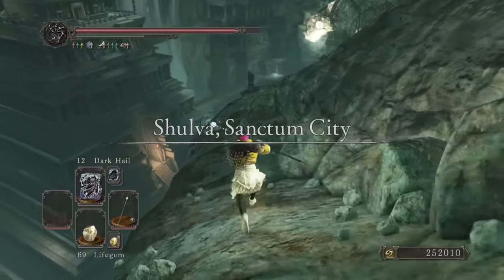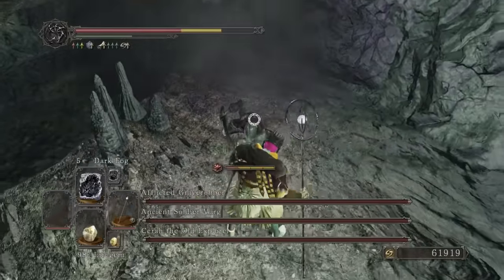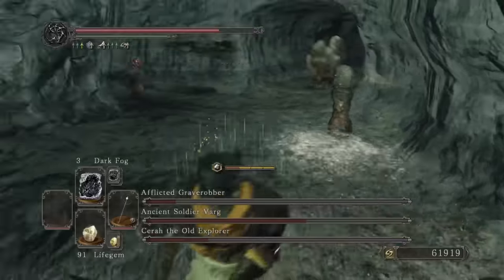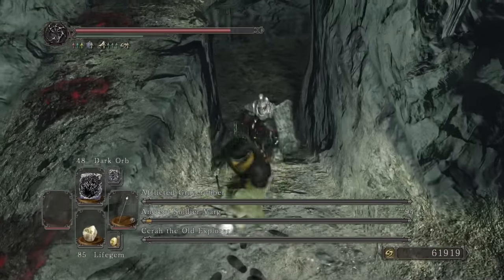Onto Sunken King DLC and you get a Dark Orb and you get a Dark Orb. So guess what the Gank Squad are all vulnerable to? That's right — poison. So Dark Fog rinsed through them with relative ease. I handled this in such gangster fashion that they started calling me Snoop Fog. Dark Orb finishes off and the bad DLC bosses are now all finished up.